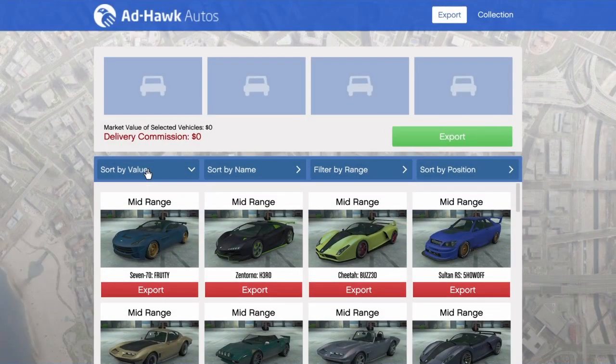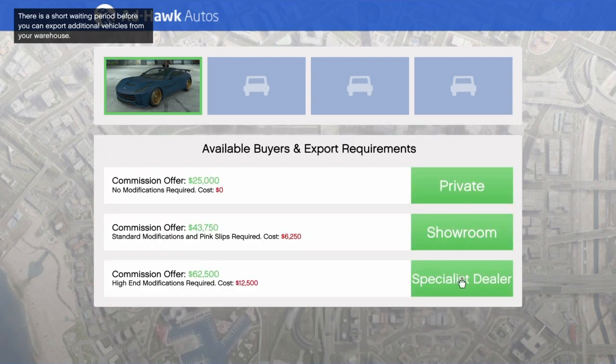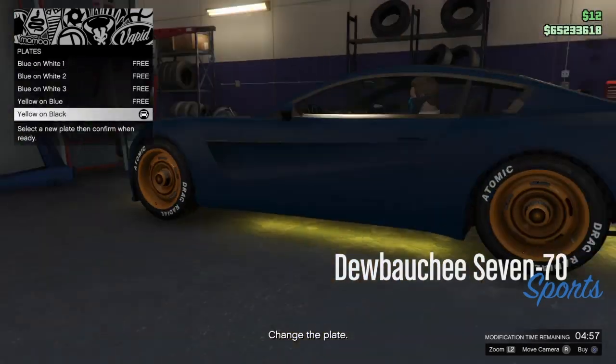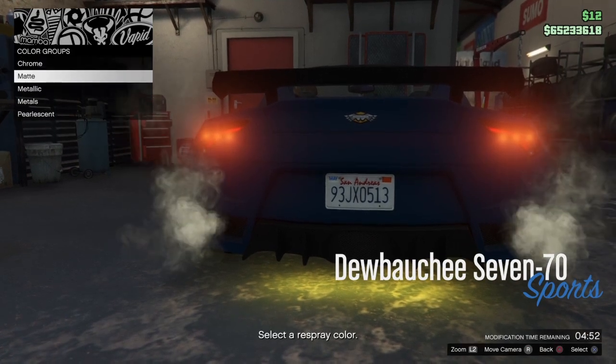Welcome back to today's tips and tricks. In today's video I aim to teach you how to make the most money as a CEO efficiently. This guide will be covering earning around 4 million every day, which will involve using the cargo warehouses, the vehicle warehouses, the biker businesses, and the bunker.